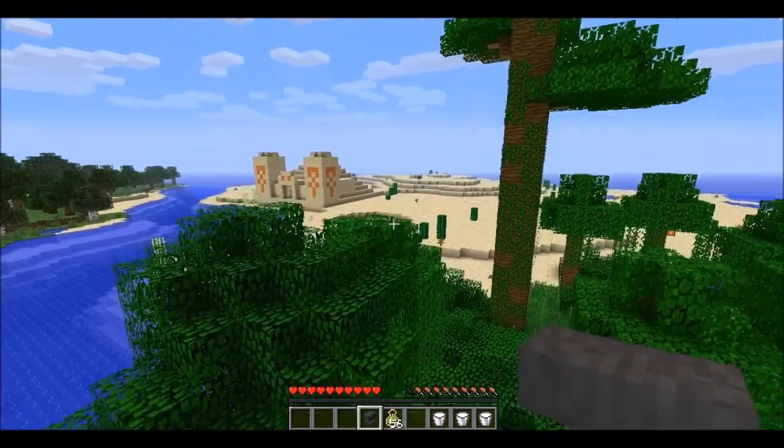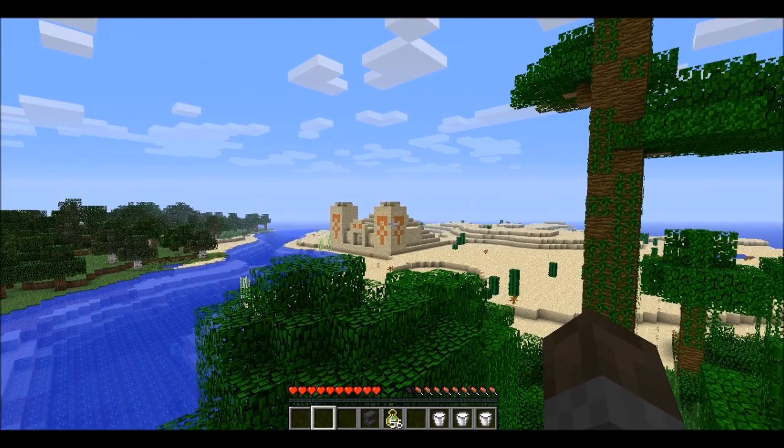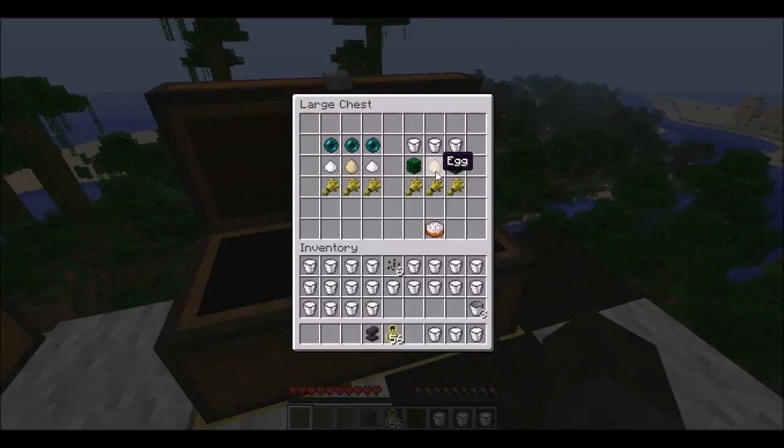Oh my gosh, I'm such a psychic, dude — look, I teleported over here! So the next cake, after my psychic readings, is the cactus cake. This one is crafted with two cactuses — or shall I say cacti.